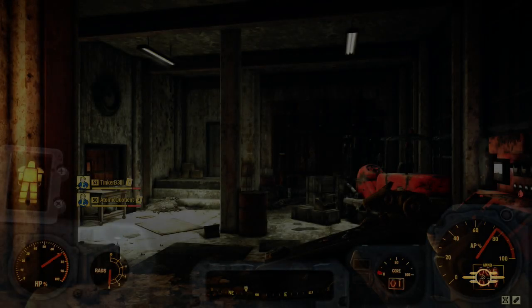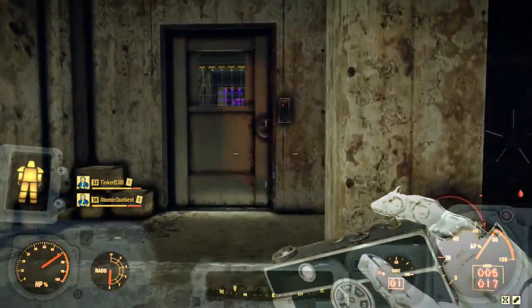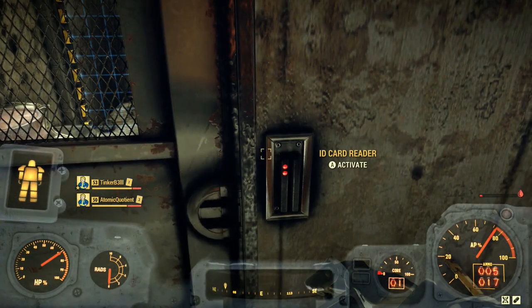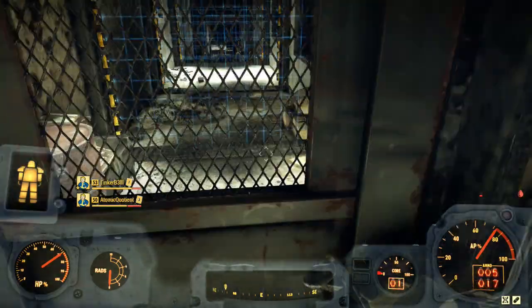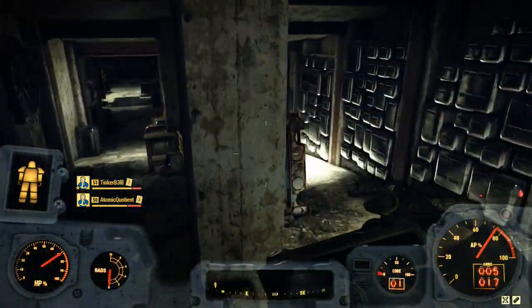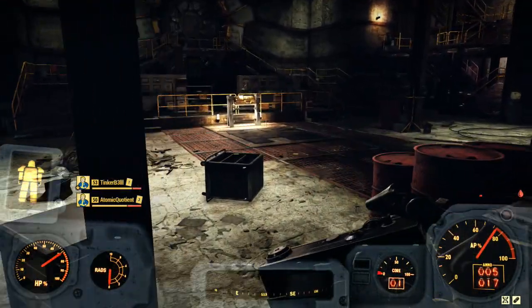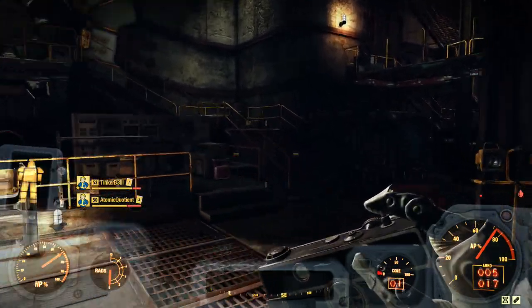That's why I think you probably just need to do the Bunker Buster mission, which is about a 20-minute mission depending on whether you can fast travel or not. If you can't fast travel it's going to take a bit longer. Okay, so we're in the bunker — we're going to enter the door now.